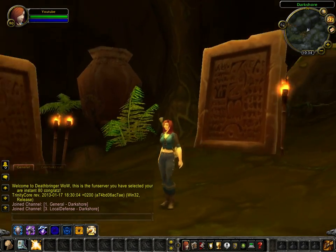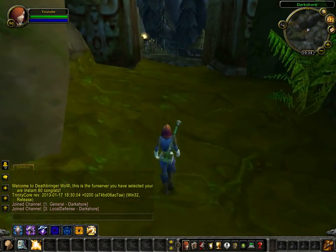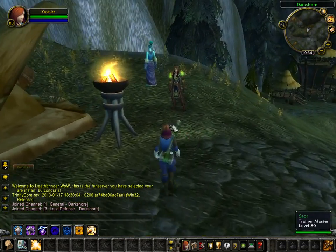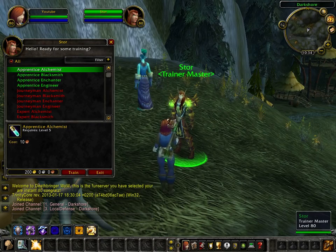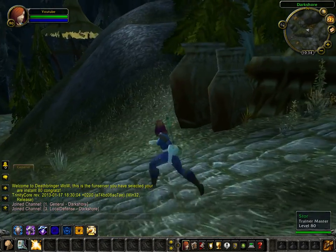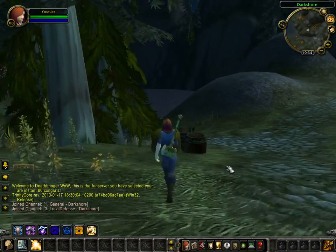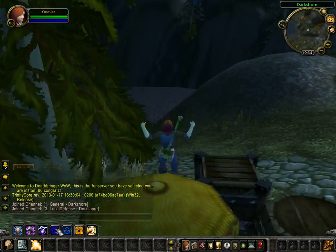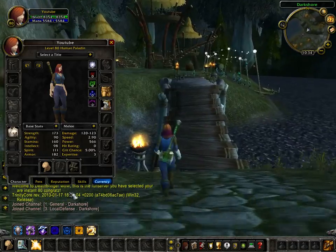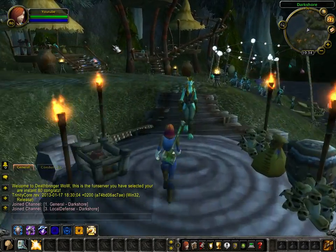This new spawn point is in Darkshore where the dancing trolls are. As you see, you start in this cave with all the drill tablets. Now that you go outside of the cave, you see an NPC Gold Store — he's a trainer master and will train you in all the professions and everything you can learn. You go down here and you automatically learn all your spells and you're instantly level 80. Everything here is cross-factioned. You receive max currency and start with 200 gold.